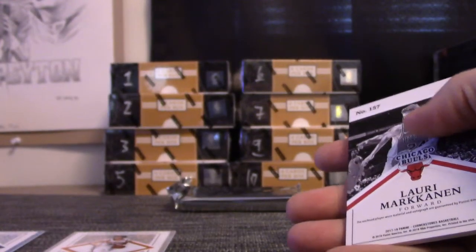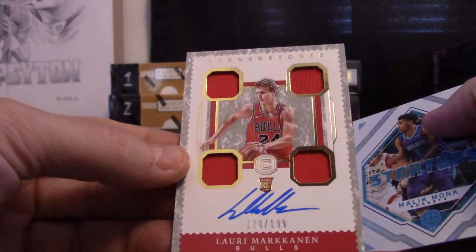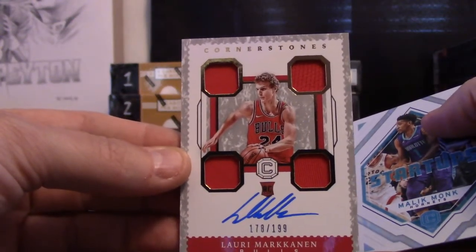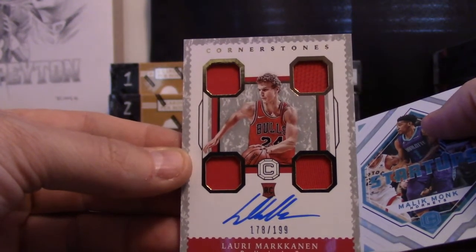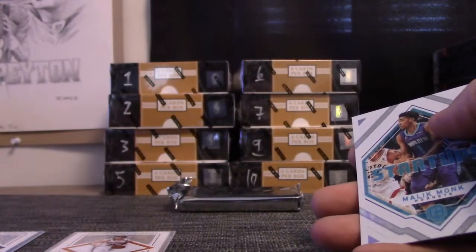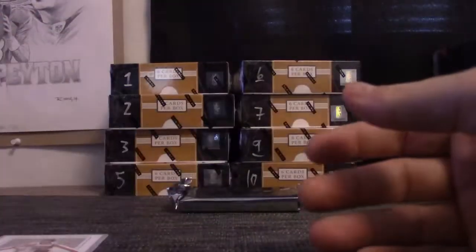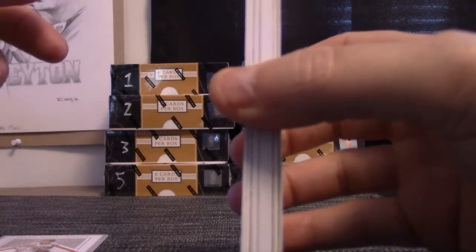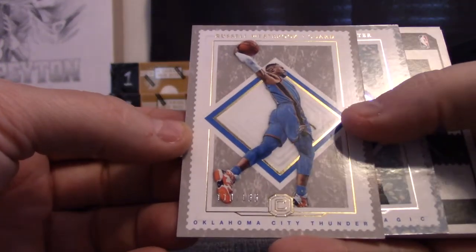There you go Tim, a nice rookie. Lauri Markkanen 178 of 199 on a quad relic autograph goes to Randall — nice rookie, Randall. And Malik Monk is 4 of 24. Oh, we got our first patch — could it be a one-of-one quad? Good looking card. We hit the Denzel — we had the Zach Levine version.